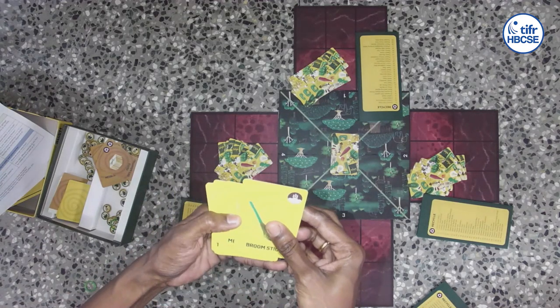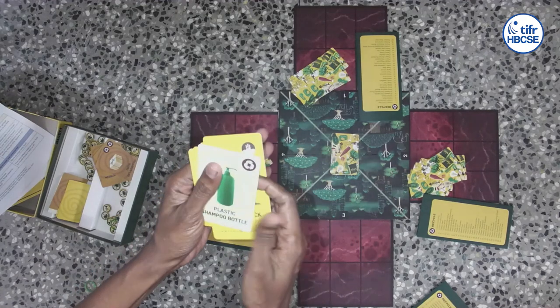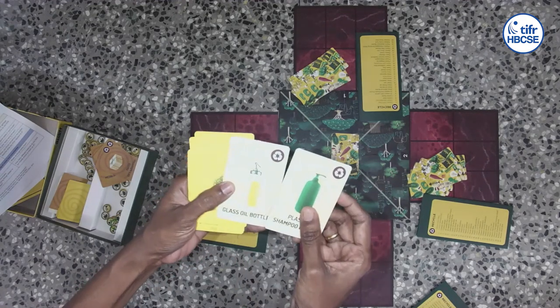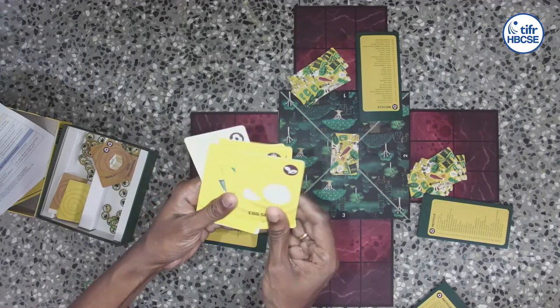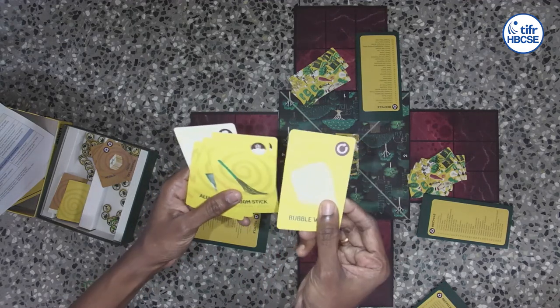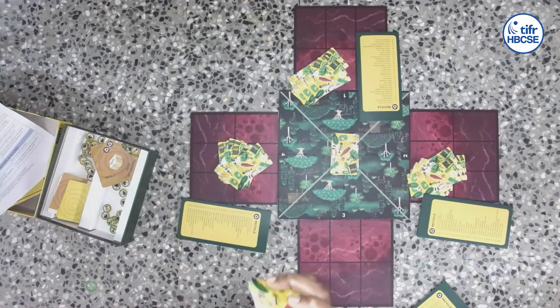Let's take a look at the cards this person has. There are five landfill cards, two white-colored recycle cards, two biodegradable cards, and this person happens to have got a reuse card. It's possible that the others got a refuse card and so on.